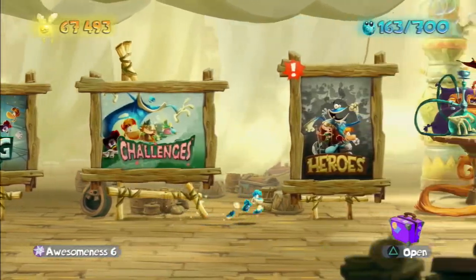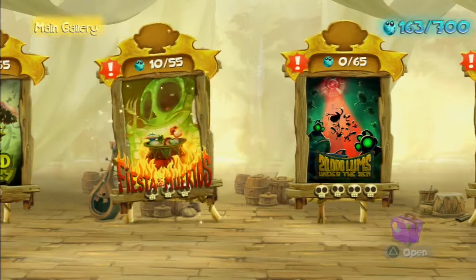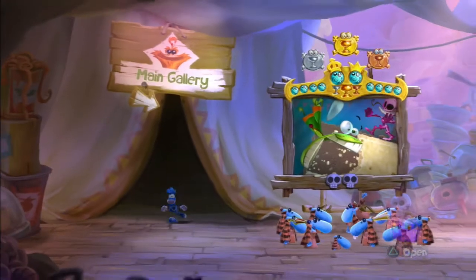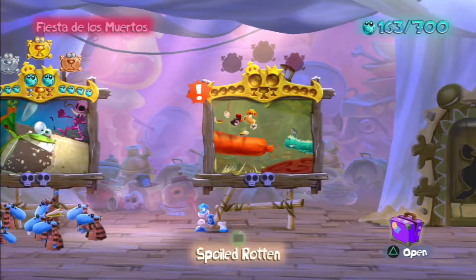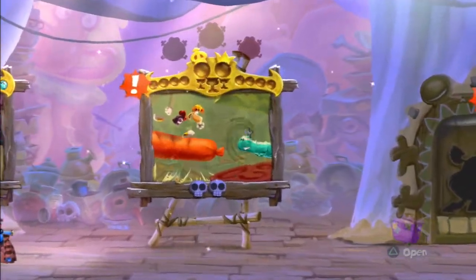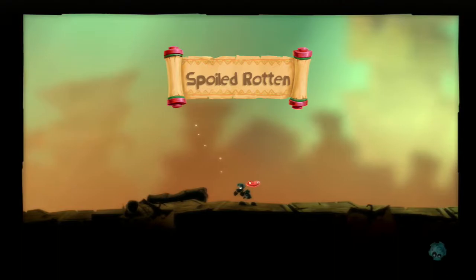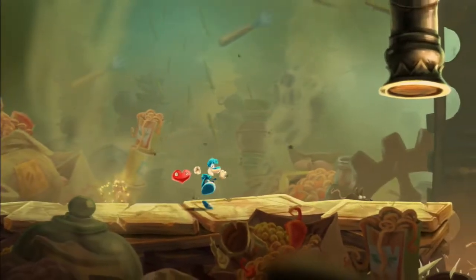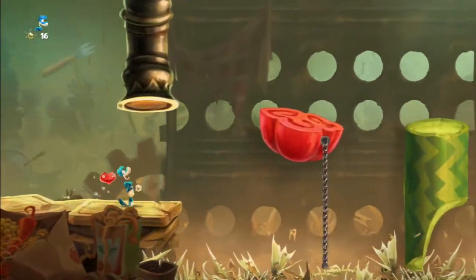So we're going to leave the challenges now. I just thought we'd take a quick detour there and head on back over to World 3, where we have completed the first of our new batch of levels with a perfect as well — by perfect I mean we got both gold trophies. Spoiled Rotten is the level for today. At least one of the levels for today. Let's grab that thing, it's not going to escape our grasp.